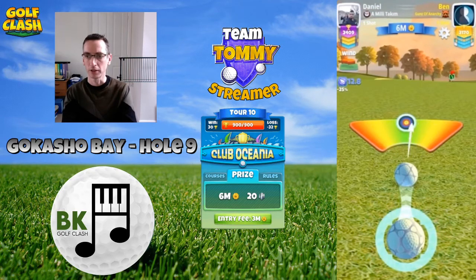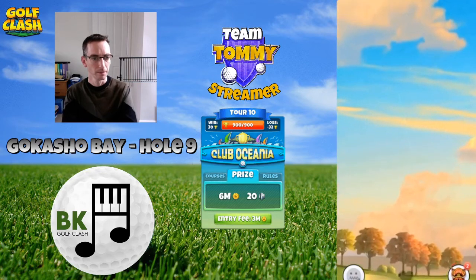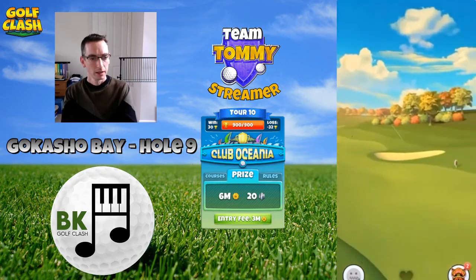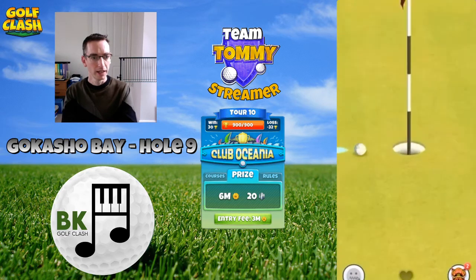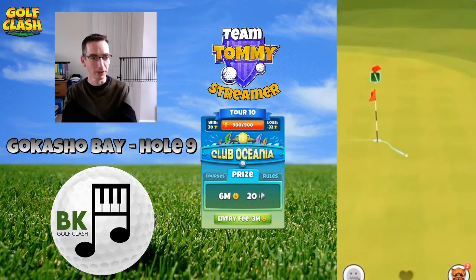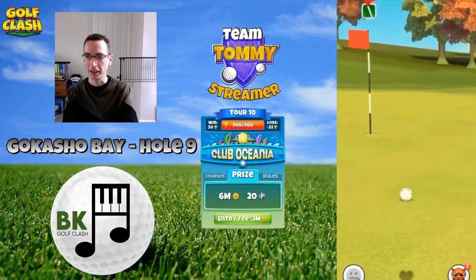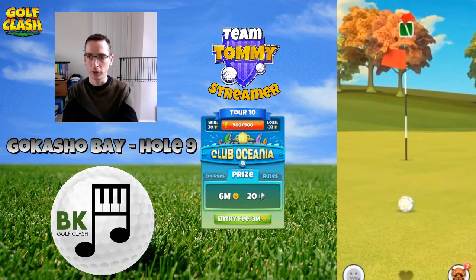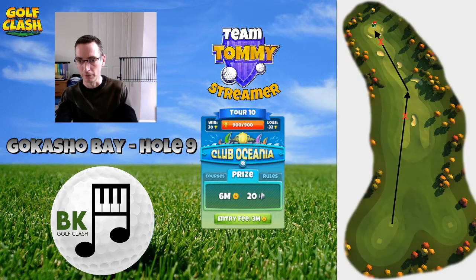Then we take our shot — make sure we hit perfect, which we do. See this comes in with a lovely line to the pin, actually hits the pin, just bounces out. It's a little bit hot, so just needed to reduce the topspin slightly there. But a very good chance for an albatross here on this green. There's a kind of mini funnel which directs you to the pin, so it is a great chance of a drop.